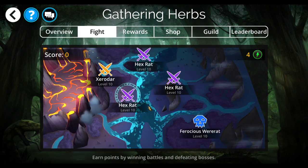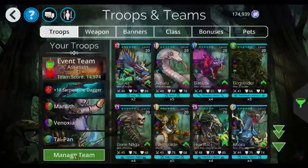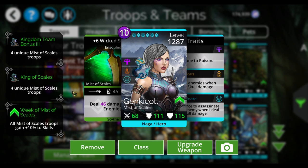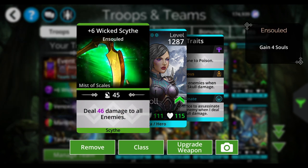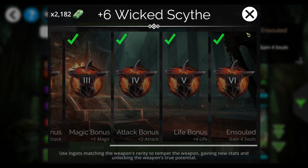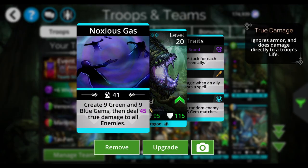Let's get in here. I will show you the first team I came up with. Now, I'm assuming everybody has the Wicked Scythe because it is not high rarity, you know, you get some extra souls from it. Then there's Vinoxia — I know not everybody has Vinoxia.